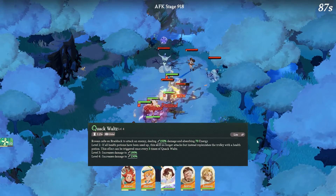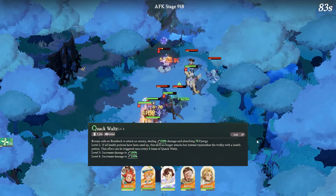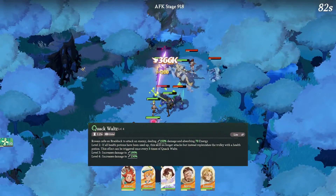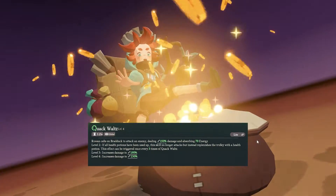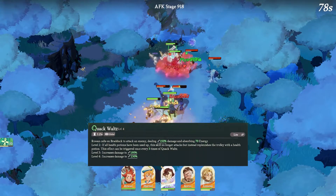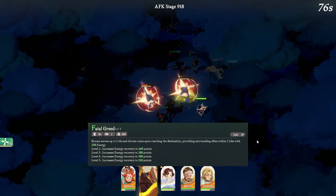Alright guys, so today we are going to be talking about Rowan. Rowan is a light bearer support character. This is actually a fairly good healer to kind of start things off with. If you guys are luckily able to pull this character within your early summons, it's actually pretty good for progression because this character is actually pretty strong throughout.